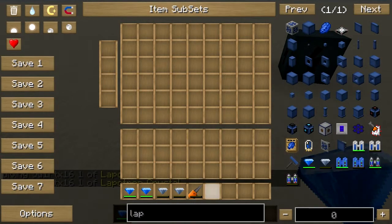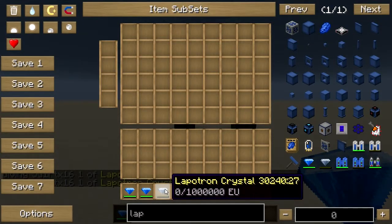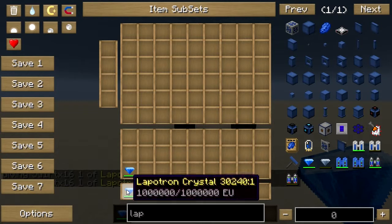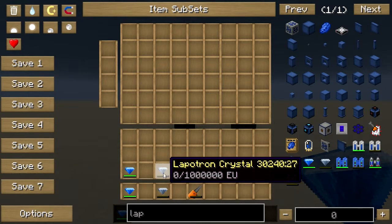Similarly to the Energy Crystal, fully powered Lapotron Crystals can't be stacked and neither can fully empty ones.